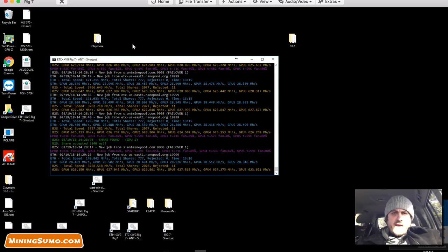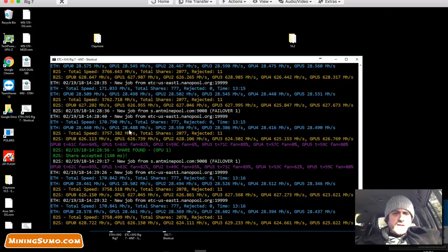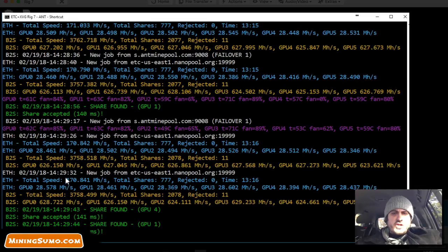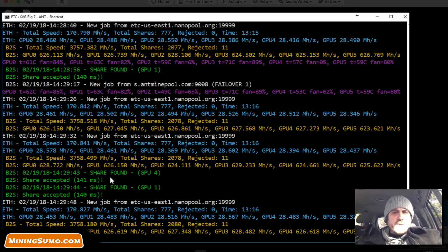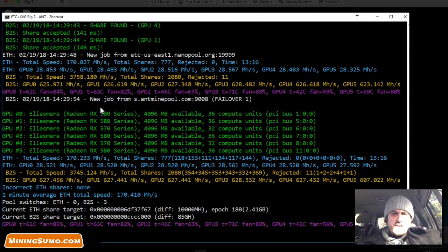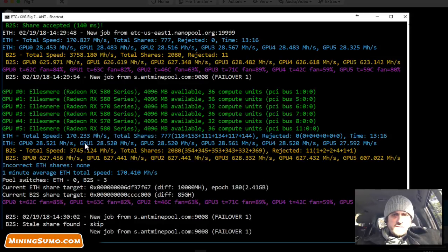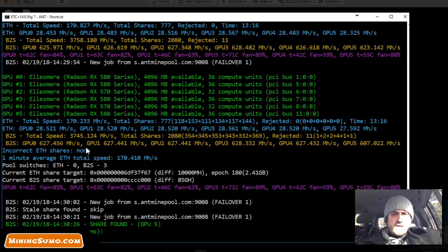Here is my miner — I'm connected via TeamViewer. My megahash rate with the DCRI 22 setting is 170 megahashes per second; without it, it's like 172. I have 4 RX 580s and 2 RX 570s in this rig. My Verge speed is 3,750 megahashes per second. I have very few rejected shares — just 11 out of 2,080. My Ethereum is also pretty good: zero rejected and zero incorrect shares.